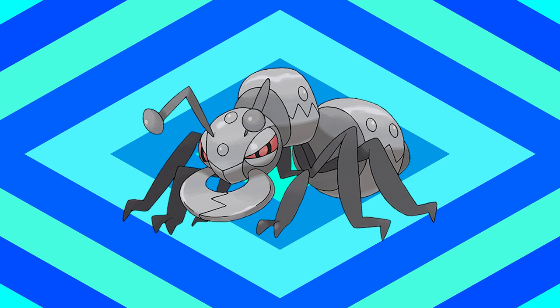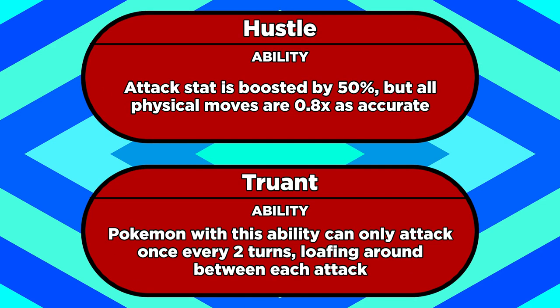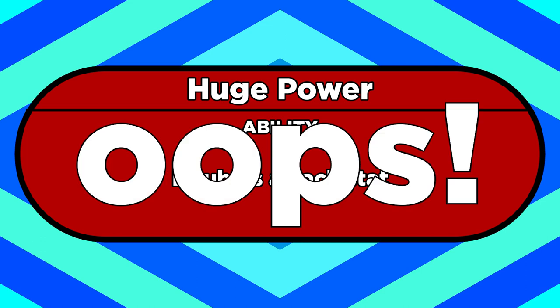Fun fact: Durant has access to three abilities, and two of them are Hustle and Truant, which are quite possibly the exact opposite of each other. Because if it has Truant, it'll loaf around and do nothing every other turn. I love how I said big attack boosts need a drawback, but like, Huge Power and Pure Power exist. Oops.